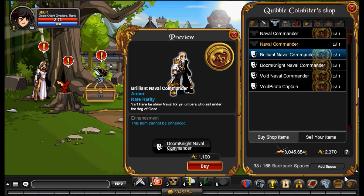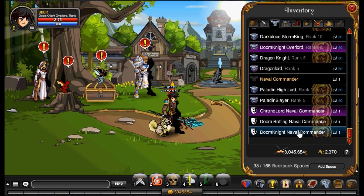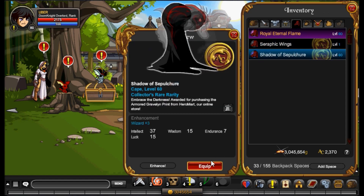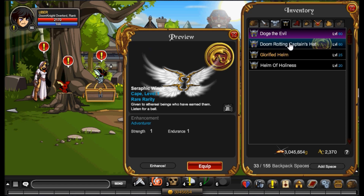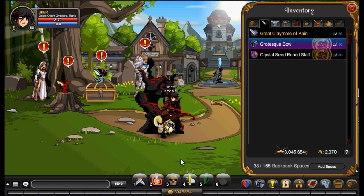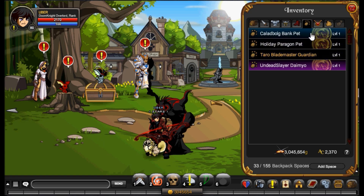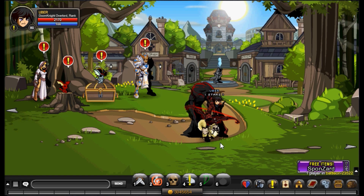I don't know if I'm gonna get it on this account — I'm definitely gonna get it on my other account. But for now let's stick with the Doom Knight Naval. Oh my gosh, I prepared a set for this. That might actually look very nice. Yeah, I prepared for this — the Naval looks amazing.